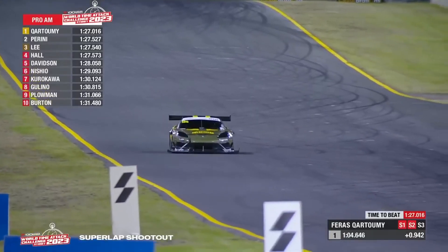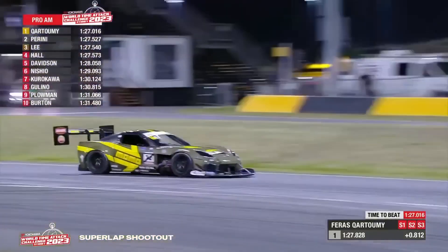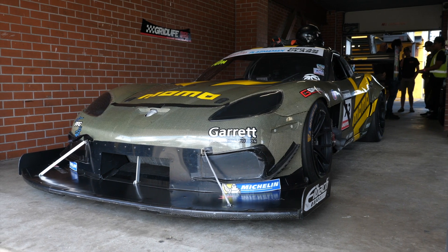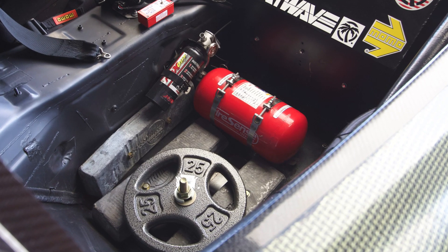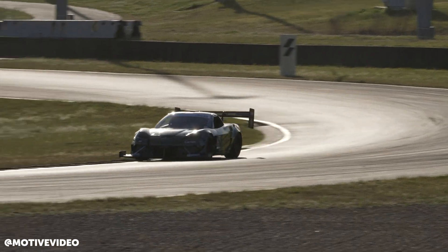In terms of the setup of the car, is there anything you've changed coming from the United States to Australia, or as you learn the track? I did raise the ride height a little bit in the front - we're seeing 182 mph right now, so the car's on the ground and then you're asking it to turn. I raised it up a little bit, and also I had to add 350 pounds into the car to run this size tyre. It was a tyre rule - Motorsport Australia said if you want to run a 71 sidewall tyre, you have to weigh 2,978 pounds, and the car weighed 2,600.